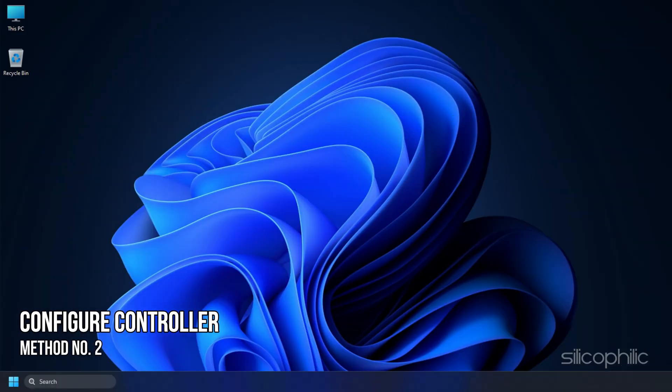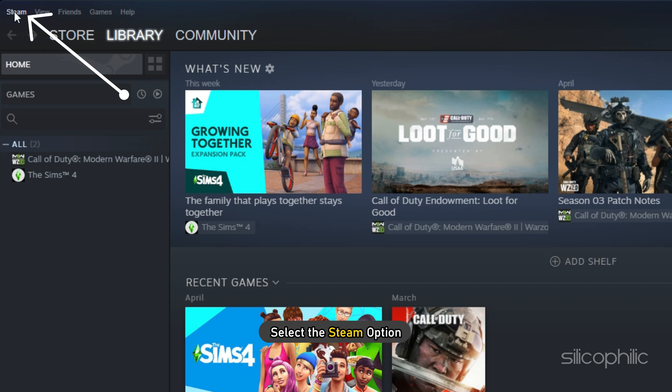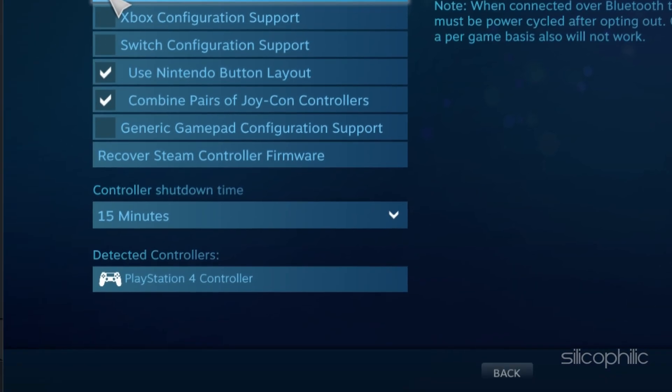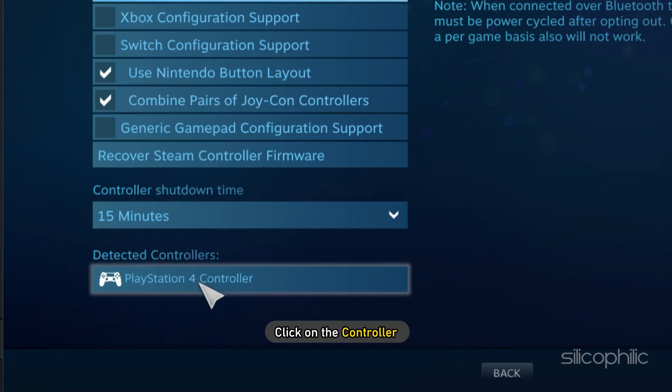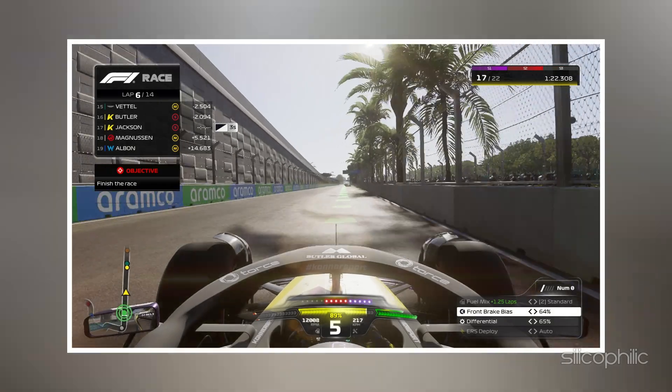Method 2: The next thing you can do is configure the controller on Steam for F1-23. First open Steam, select the Steam option and click on Settings. Click on Controller and select the General Controller Settings option. If you have your controller connected, it would appear in the Controller Detected section. Check the controller you are using from the Options and configure the controller from the Detected section. Click on the controller and select Identify. Once the controller is identified, close Steam and run the game from Steam.